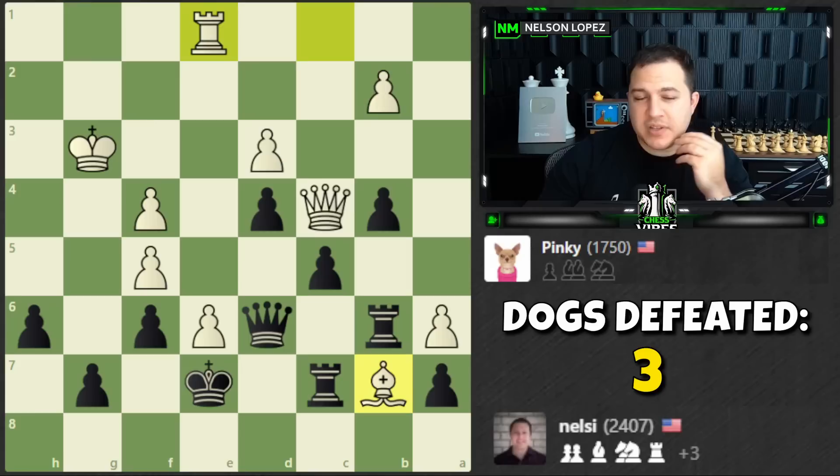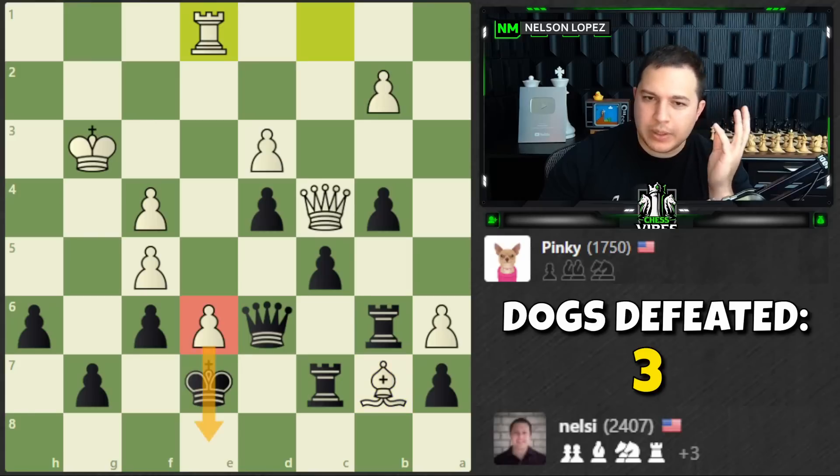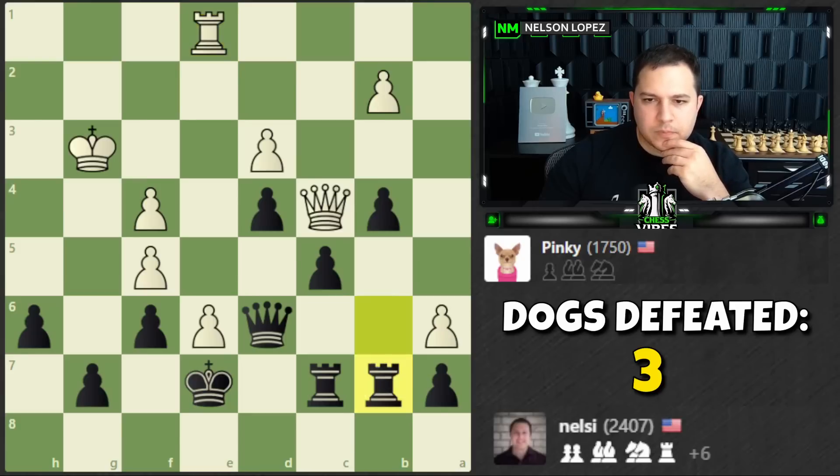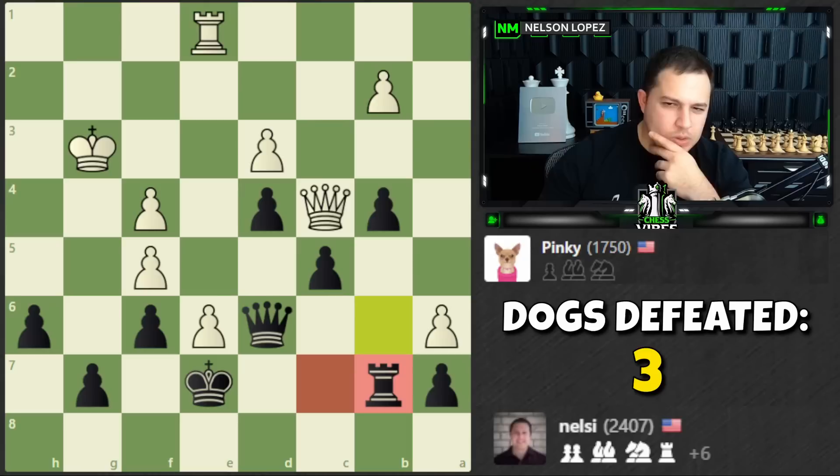We'll have seven pawns against five. We still have this annoying e-pawn but we have it blockaded and that's going to be gone. We can push or do something else. But I think I'm going to have to just take to break through somehow — otherwise what can I do? Not a whole lot. So let's take it.